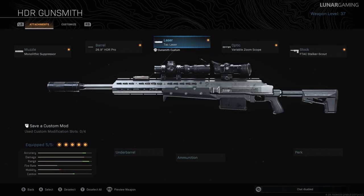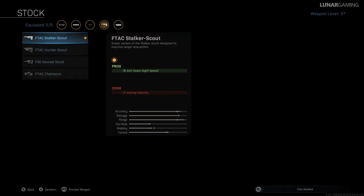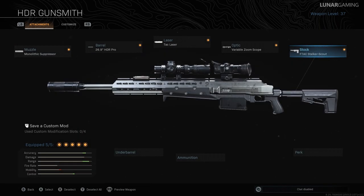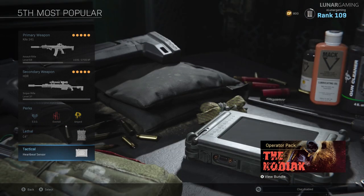Equip the aerial zoom scope — it has a magnification toggle and aim down sight speed is decreased by 18ms. Lastly, the F-TAC stalker scout reduces aim down sight speed by 67ms, which balances out the aim down sight speed lost from the barrel and the sight, but you do get an increase in aiming stability. For perks equip EOD, overkill and amped, and C4 and the heartbeat sensor — that's pretty standard for all 5 builds in this video for your perks, tactical and lethal.